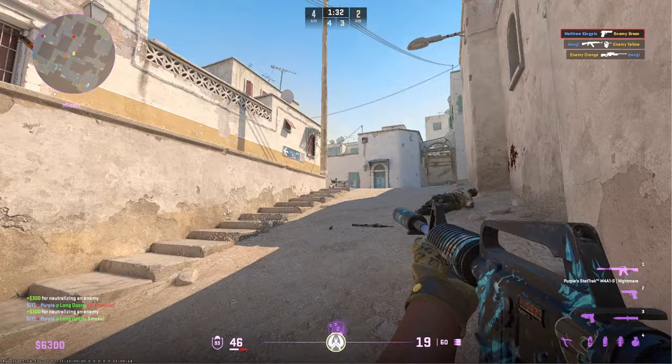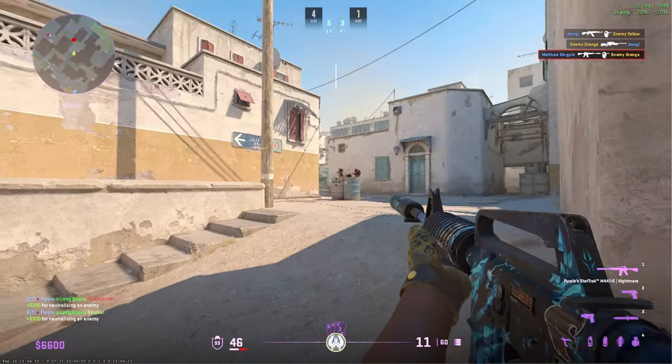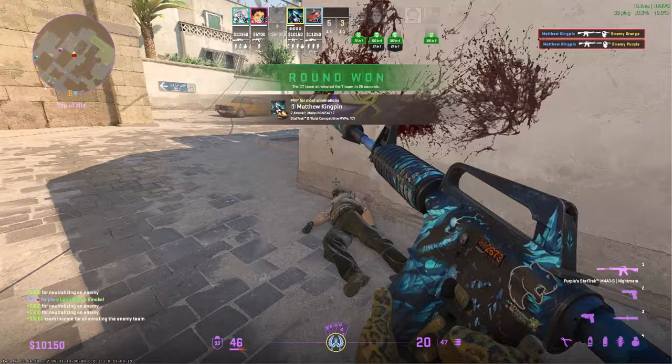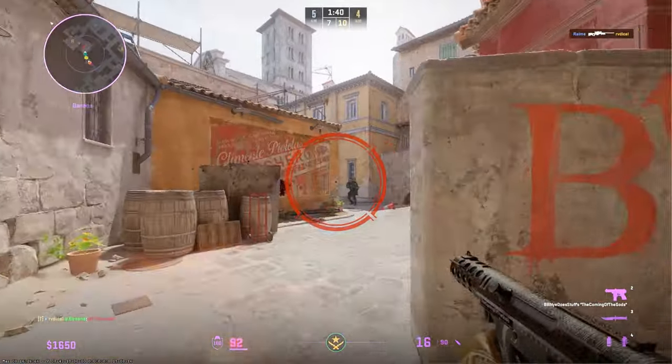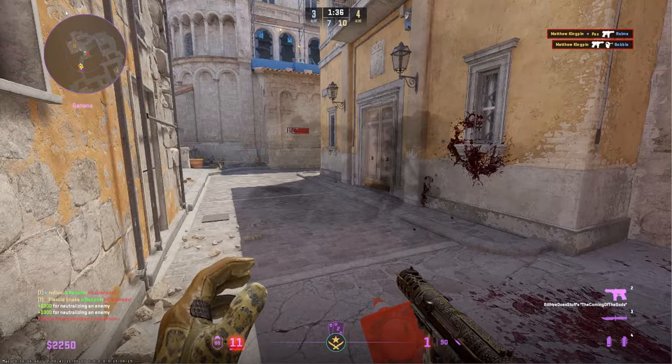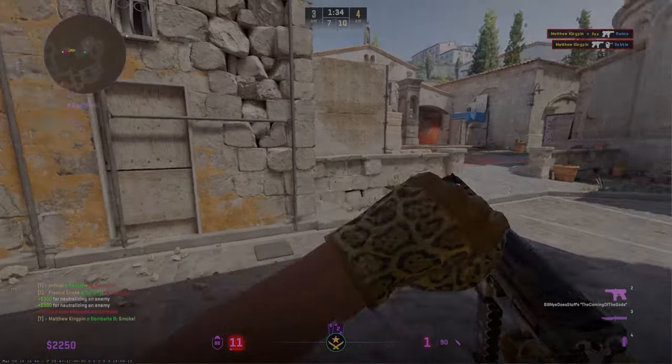Good entry pathing is a skill that takes many instances of trial and error to perfect, and sometimes even the best routes to take will still result in failure. But it's important to not allow yourself to become discouraged if your noble sacrifice doesn't result in a round win. In other words, it's about being confident.